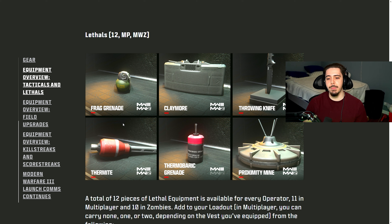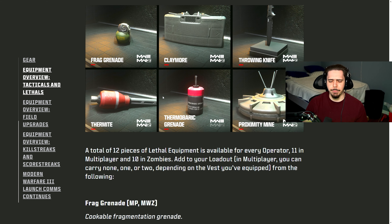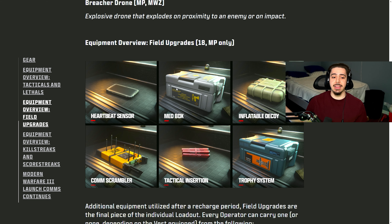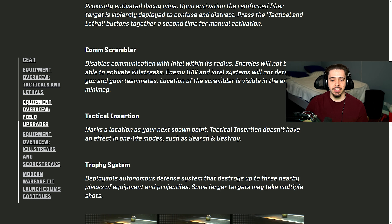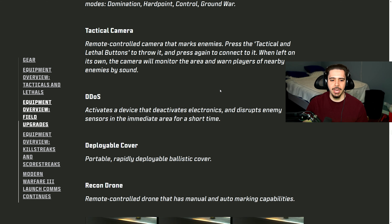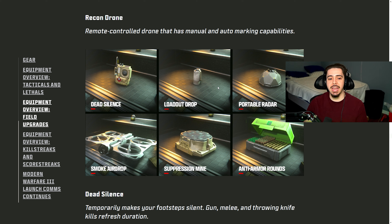All of our lethals: frag grenade, claymore, throwing knife, thermite, thermobaric grenade, proximity mine, drill charge, semtex, C4, Molotov cocktail, throwing star, and the breacher drone. For field upgrades: there's a med box, inflatable decoy, comm scrambler, tactical insertion, trophy system, ammunition box, DDoS, ACS, deployable cover, recon drone, tactical camera, and dead silence is coming back as a field upgrade — so if you don't want to use the perk you can pop this instead. Also smoke airdrop, loadout drop, suppression mine, anti-armor rounds, and portable radar.